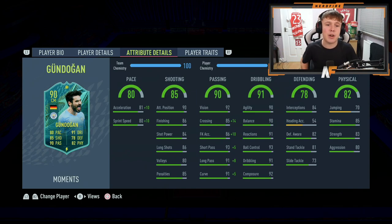On the detailed attributes: pace is 81 acceleration and 80 sprint speed. Shooting has 90 attacking positioning, 86 finishing, 84 shot power, 86 long shots, 80 volleys, and 85 penalties. Passing is 92 vision, 85 crossing, 86 free kick accuracy, 93 short pass, 91 long pass, and 91 curve. Dribbling is 90 agility, 90 balance, 91 reactions, 93 ball control, 91 dribbling, and 92 composure. Defending has 84 interceptions, 54 heading accuracy, 82 defensive awareness, 81 stand tackle, and 73 slide tackle. Physical is 70 jumping, 85 stamina, 83 strength, and 80 aggression.